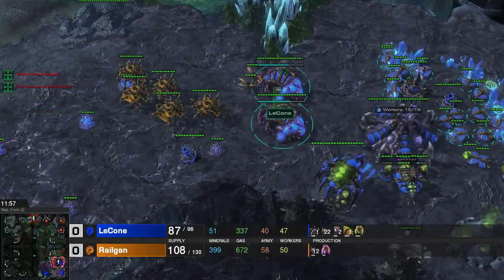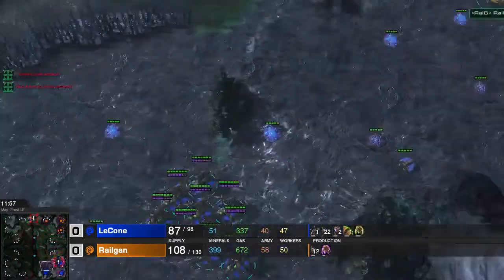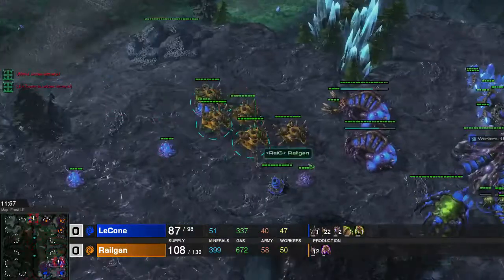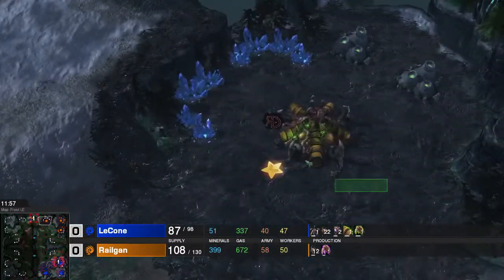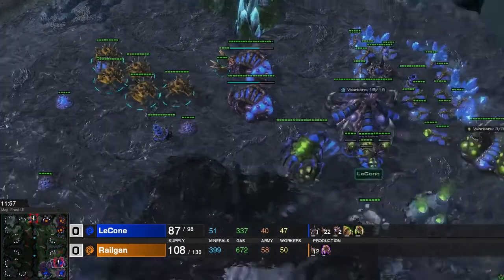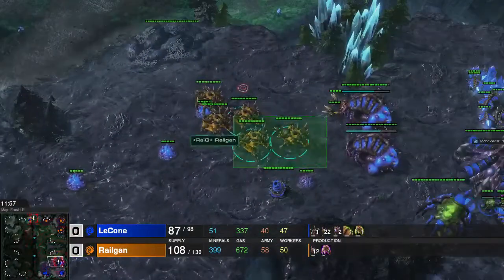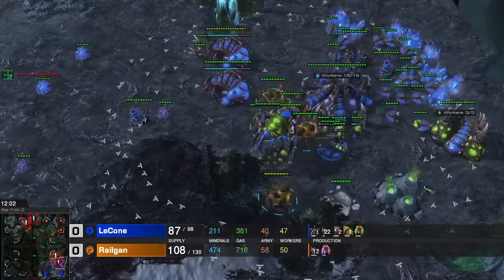What he has to deal with right now are these lurkers. He's getting the Hive so he can get Ultralisks and Vipers, because you can abduct and plant Blinding Cloud - that's really useful. He wants to do some damage to my third base and he has to defend against the lurkers. But all he really has are queens, and the queens have a lot of transfusions, so it's kind of hard for my lurkers to kill the queens.